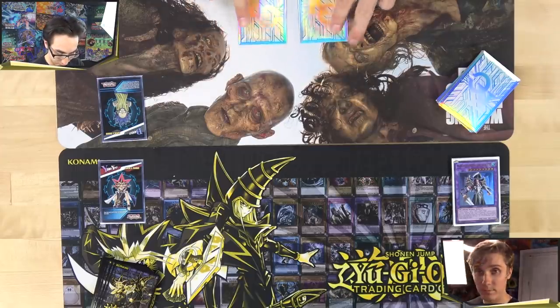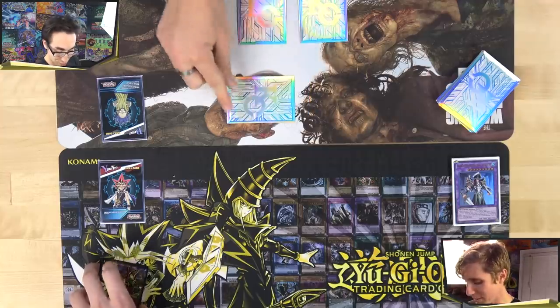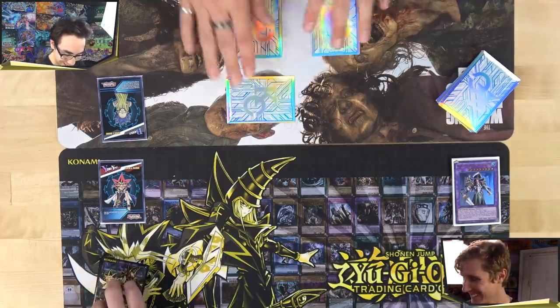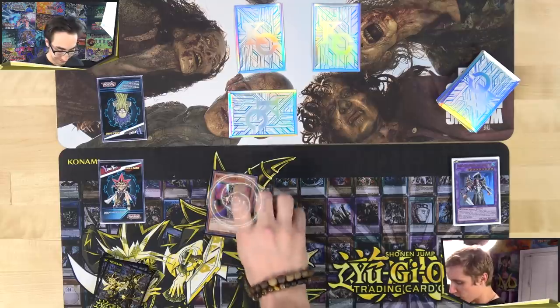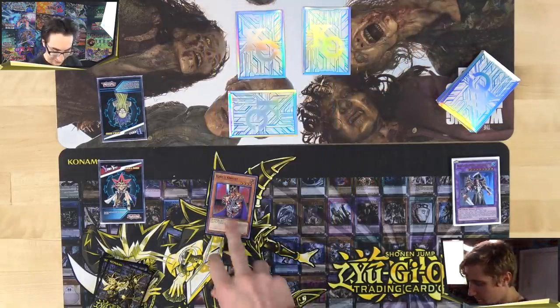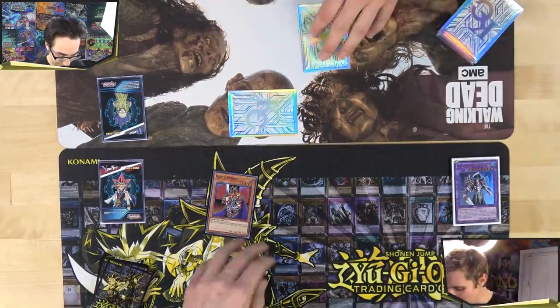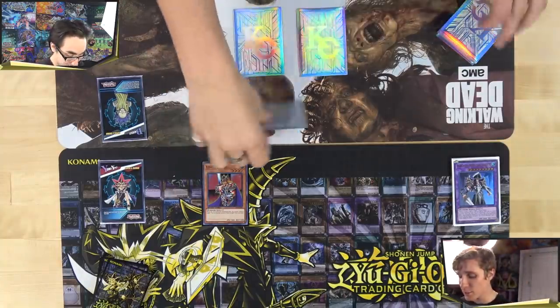Alex sets two trap cards. Mitch draws and starts things off by Normal Summoning King's Knight. Alex checks his trap cards — King's Knight Attack — but decides not to activate them. There's no main phase two in Speed Duels, so Mitch's turn ends immediately after the attack declaration. Mitch notes the adjustment from Duel Links to physical cards.